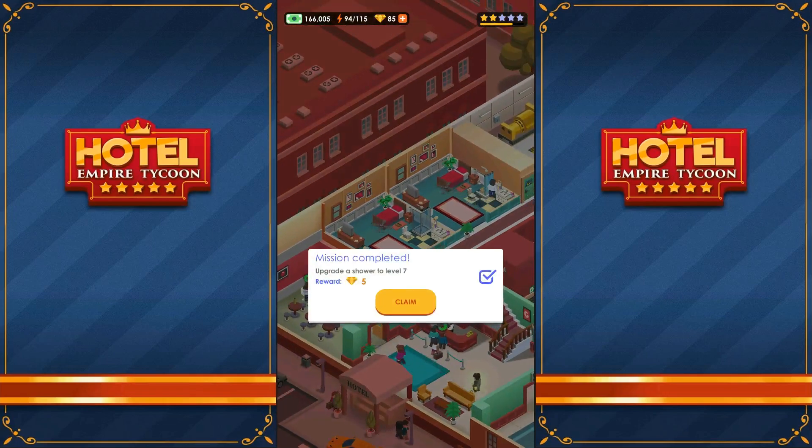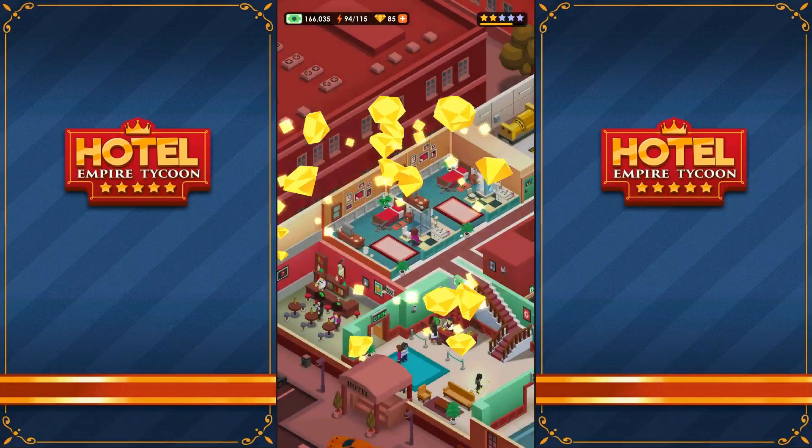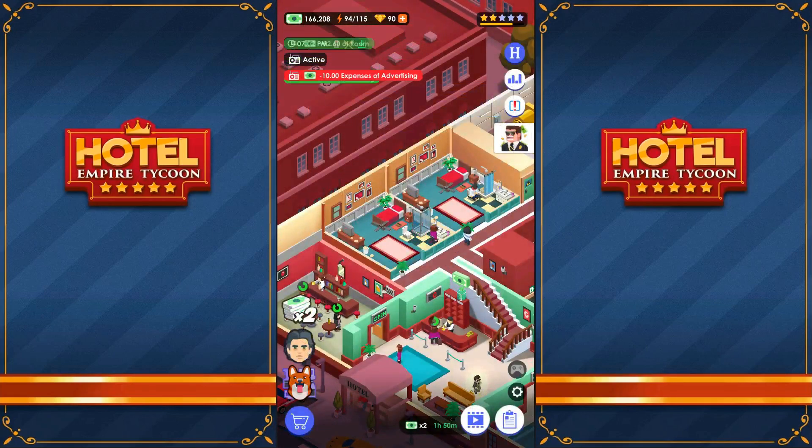Upgrade shower to level seven. Great job, you completed all the missions for this hotel. Did I get a bonus for that? Because I don't see a bonus. 92.6 — so that is actually making us some more money. Not a lot more, but it is making us more.